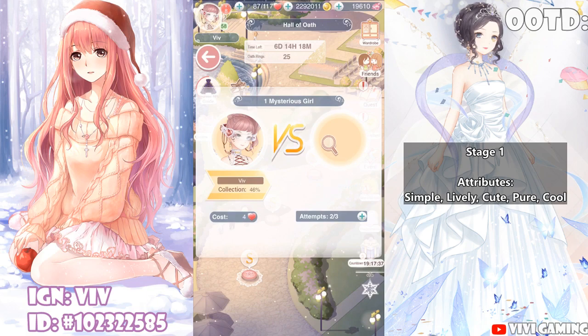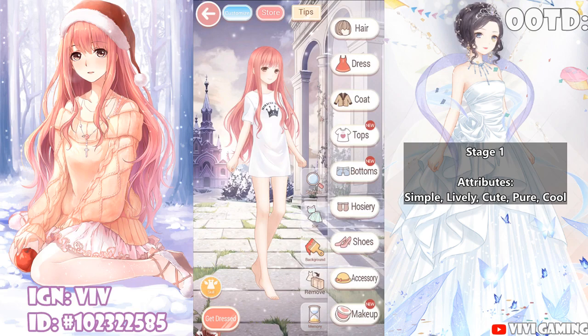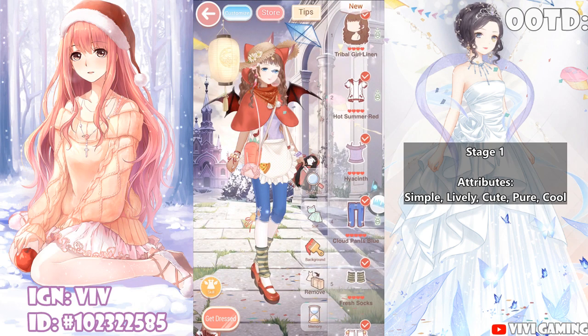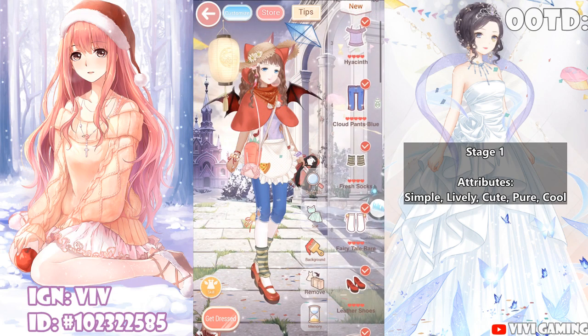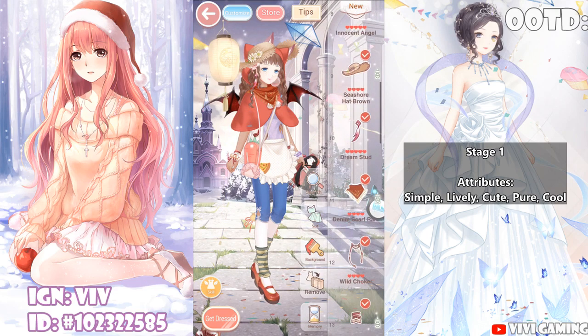I did end up getting S's for all of them, so I'm going to show you what I wore. First up is stage 1, Mysterious Girl. The tip says Comely Girl Next Door, and the proper style is lively and cute. The attributes for the stage are simple, lively, cute, pure, and cool.